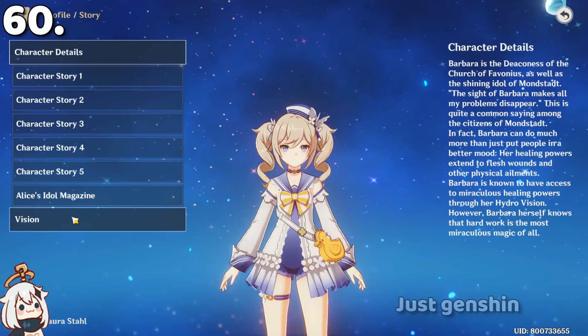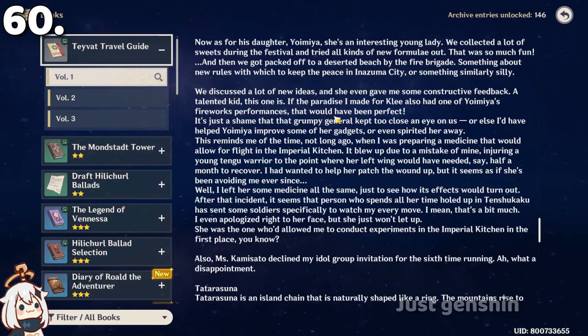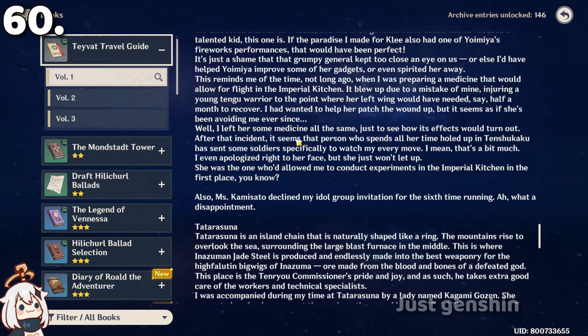Klee's mother Alice is actually the one who created the Bwabi the Idol concept. She brought a magazine from another world that had idols in it. Alice actually tried to recruit Ayaka for the idol group — for the sixth time. In the Tablet's travel guide it says: 'Miss Kamisato has declined my idol group invitation for the 6th time this year.' Please Alice, don't give up on her.